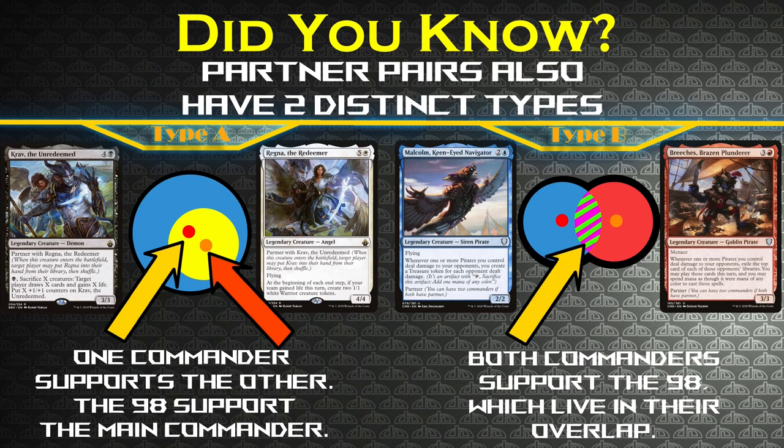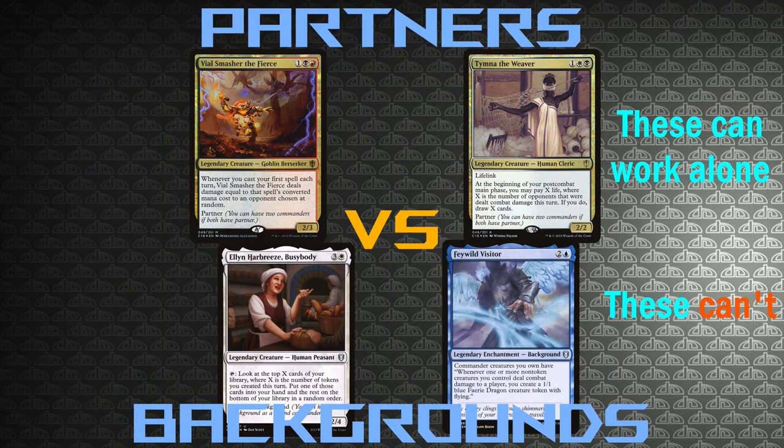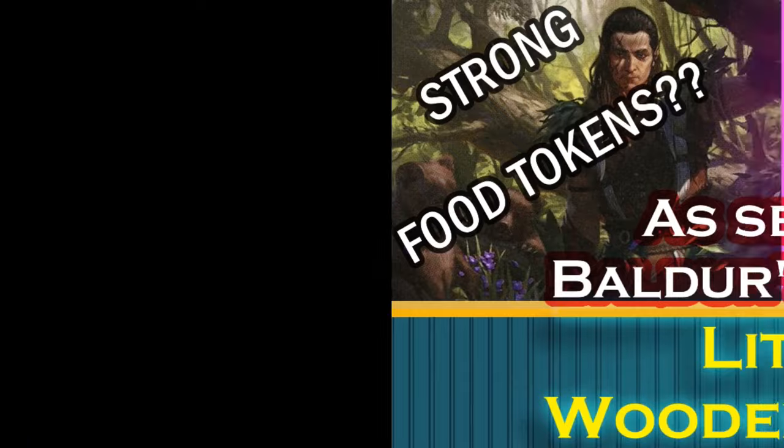Today let's talk about some best practices in what to look for when choosing a background. First, you always want to choose a background that gives you a second color. Even though there are a lot of mono-colored pairings that have a lot of extra synergy, that increased synergy in the command zone comes at the cost of a smaller toolbox for your 98. If these were ordinary partner pairings and both commanders could still function on their own it might be a different story, but since the enchantment does nothing without your main commander, picking a mono-colored pair puts all your eggs into one basket while limiting your range of tools to protect and interact with that basket.